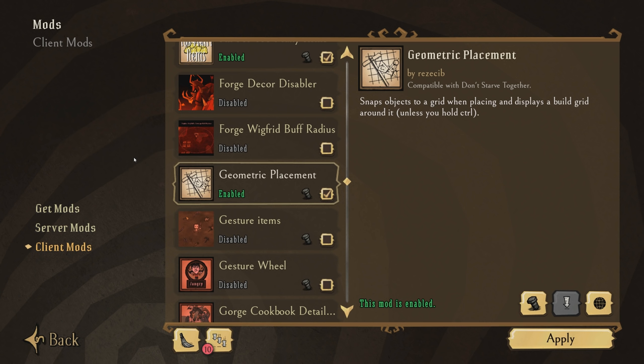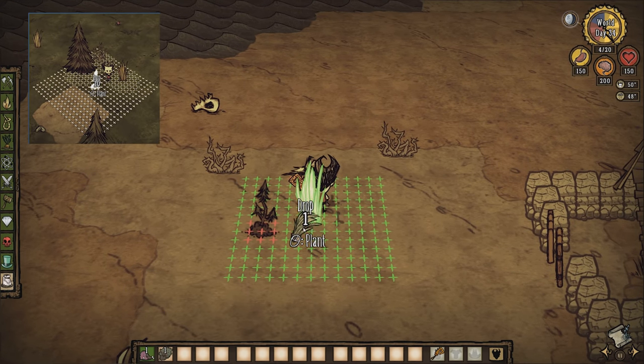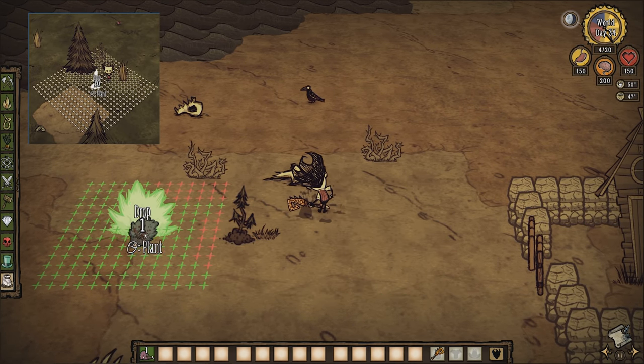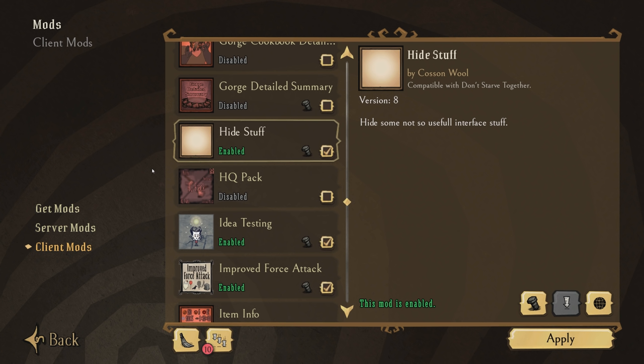Geometric Placement is also pretty obvious — it was in last year's Client Mods video and is an invaluable tool to help you create a very symmetrical-looking base design, especially when it comes to planting resources.